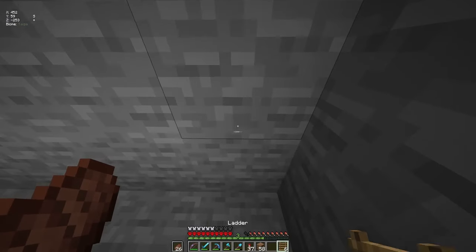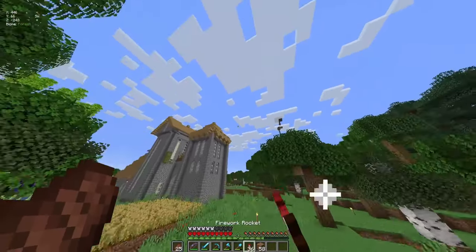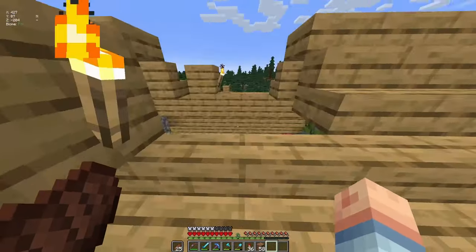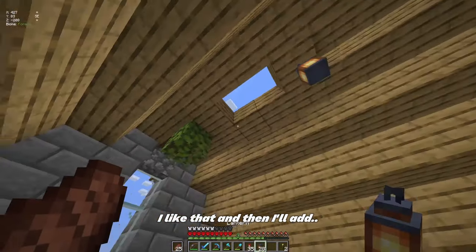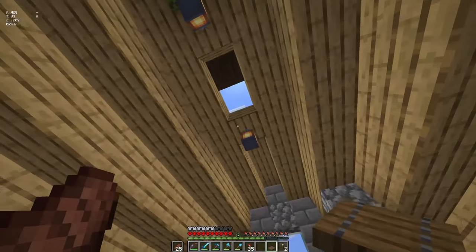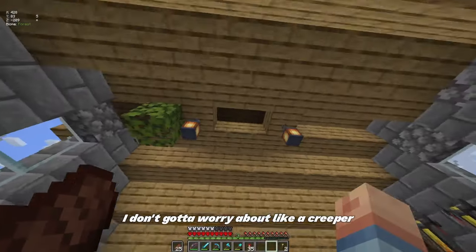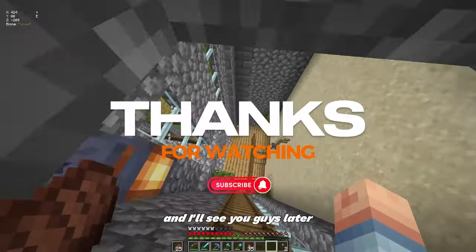Let's put these on this wall — there we go. Let's have a little hole, that's pretty cool, I like that. Boom, boom. The only thing that's not cool — maybe I'll add some slabs there. Now it drops in, perfect. That way I don't have to worry about a creeper just dropping on my head. But yeah, thank you guys so much for watching this episode, and I'll see you guys later.